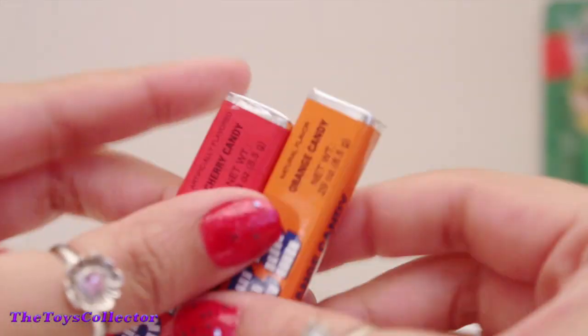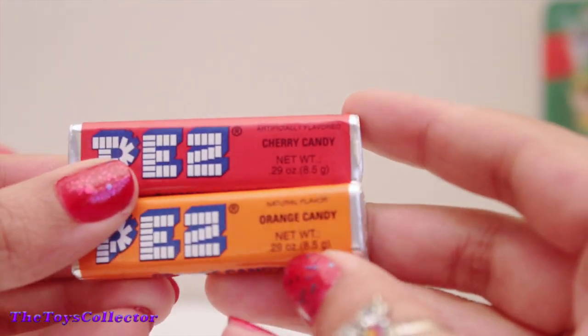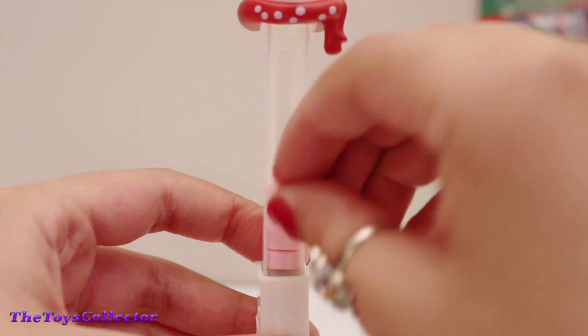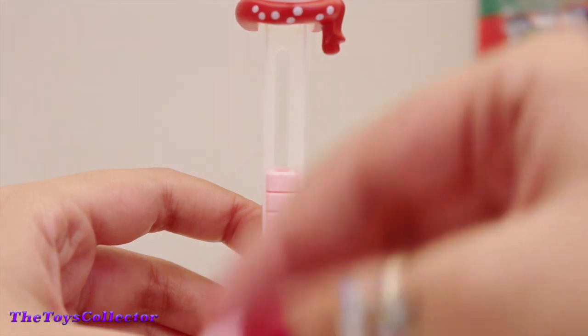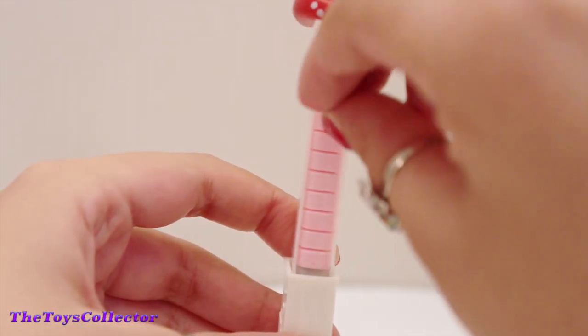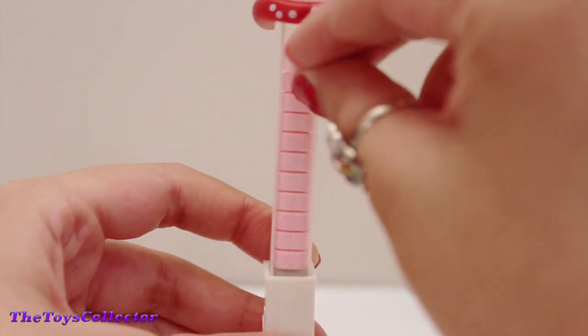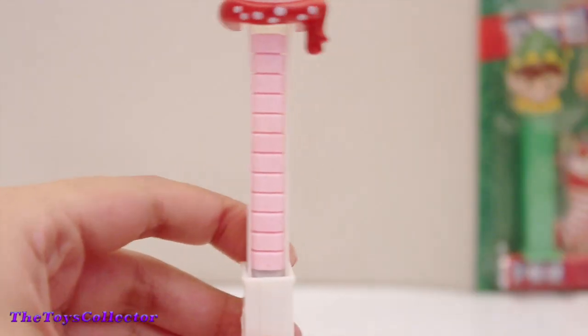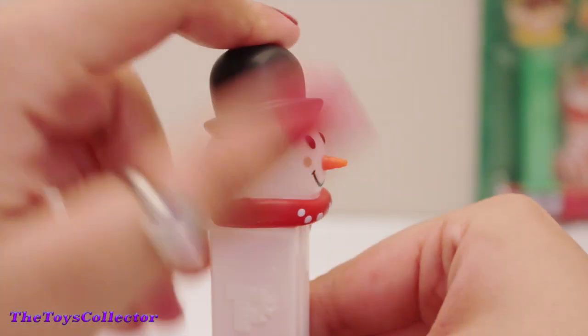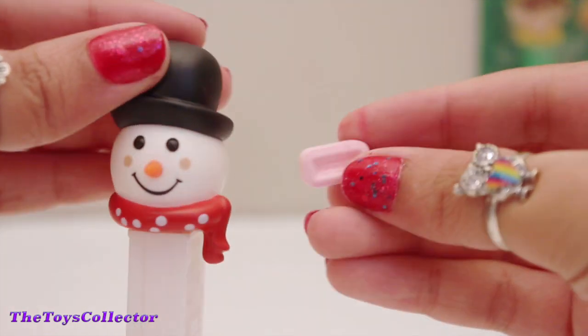Next, I'll be opening this adorable snowman. And our snowman also came with two candies — cherry and orange flavored. So let's put some cherry into our snowman. Our snowman is ready to dispense some yummy candy. Thank you, Mr. Snowman.